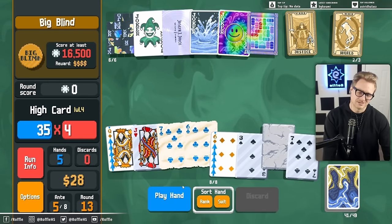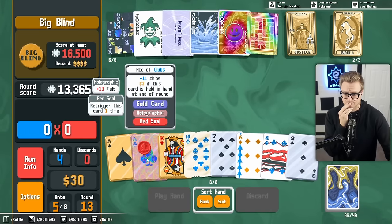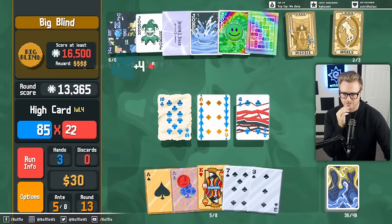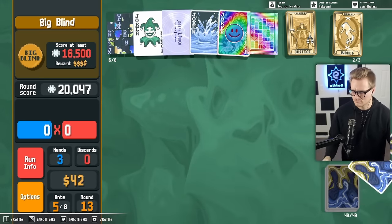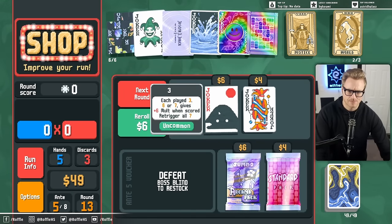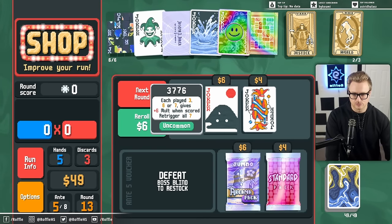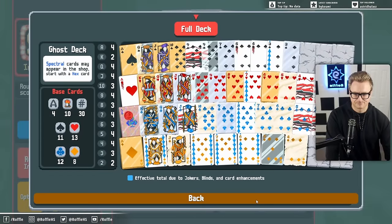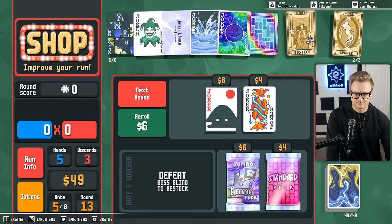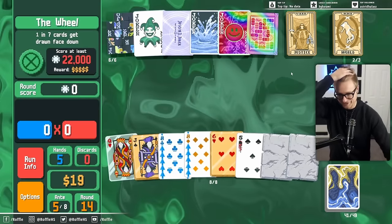Let's see what's in here. I just need to not care too much about tarot cards, right? I think that's what I'm learning from this, because they don't actually help me that much. Each played three, six, or seven gives plus six mult when scored — re-trigger all sevens. That would have been nice on the sevens run. I just rolled too hard. I was tunneled in on looking for a Vampire.